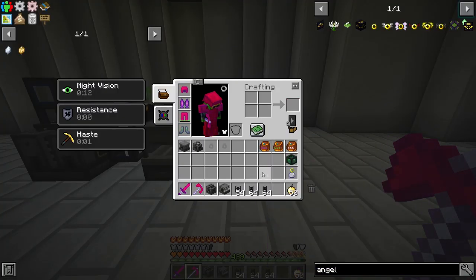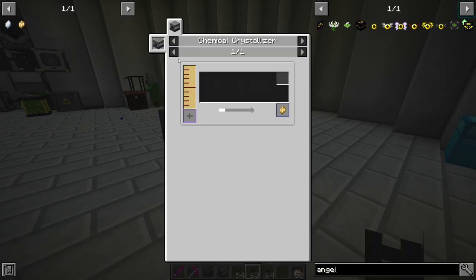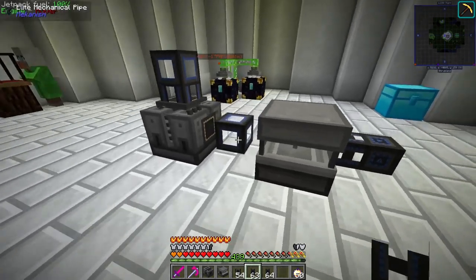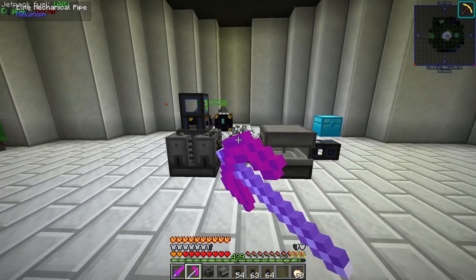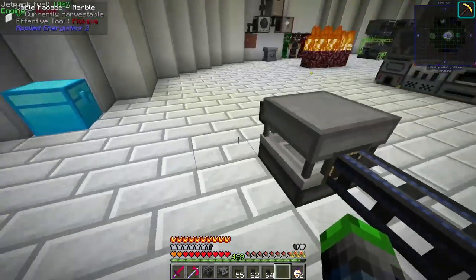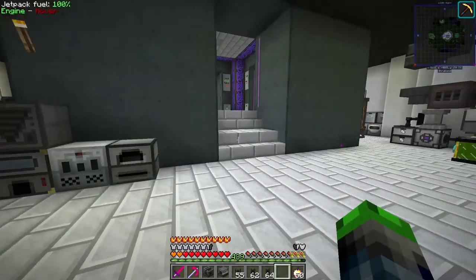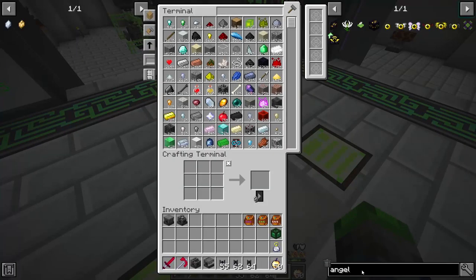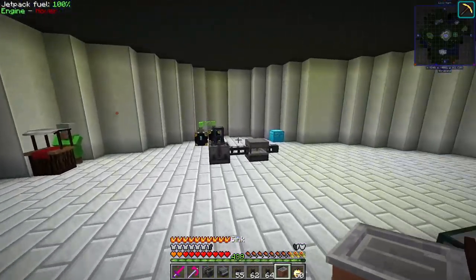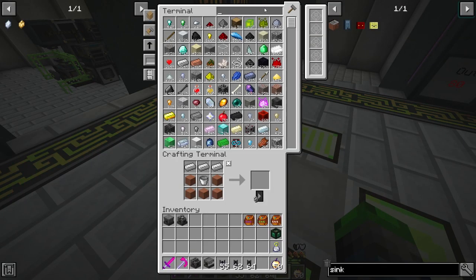The pipes are a bit confusing — Mekanism is always one of those mods where I have no idea what I'm doing. Let's try the mechanical one. Gas goes in here — it says one milli-bucket so I assumed it was a gas, but it needs water. So we can use water for the top one. We're going to grab a sink over here for the Chemical Washer. We're doing this together, I know as much as you guys do, honestly.